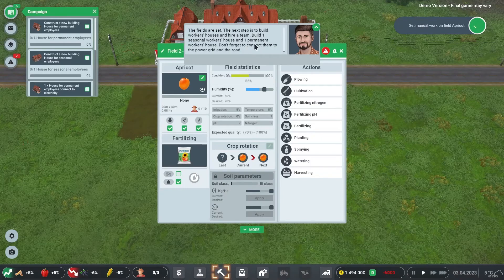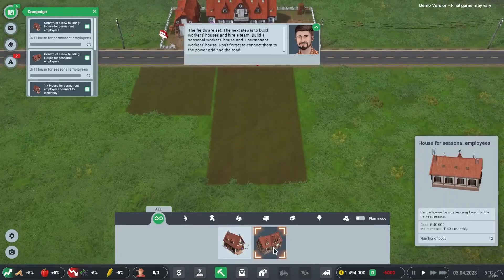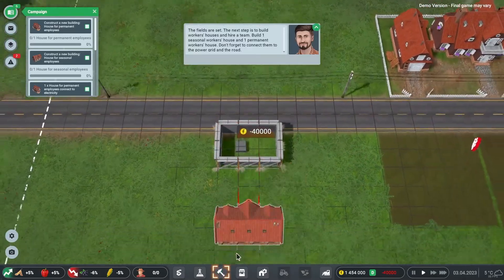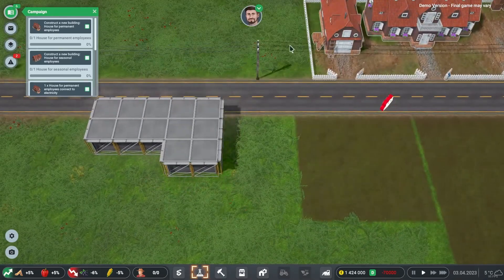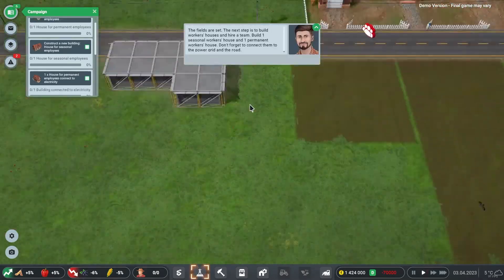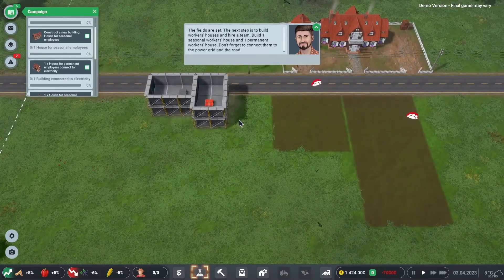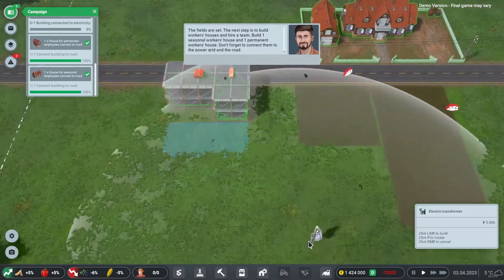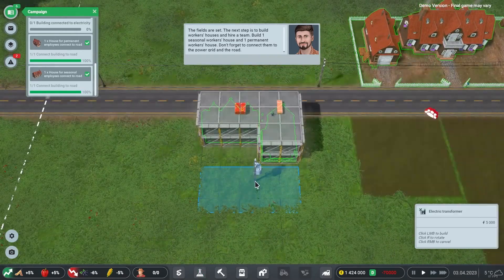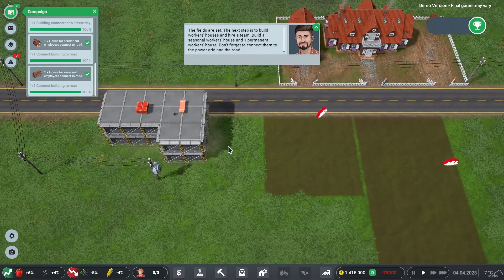The fields are set. Next we need to build a workers' house and hire a team — one seasonal workers' house and one permanent workers' house, connected to the power grid and road. We place the seasonal employees' house and the permanent employees' house, then connect them to the power grid.